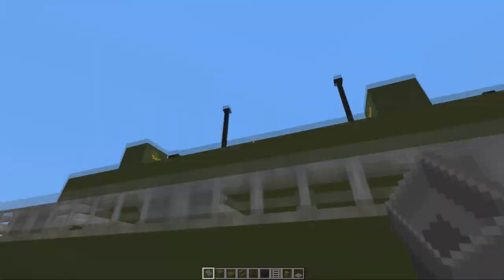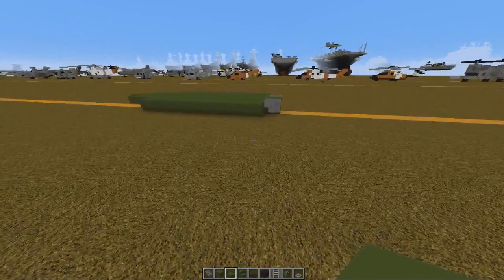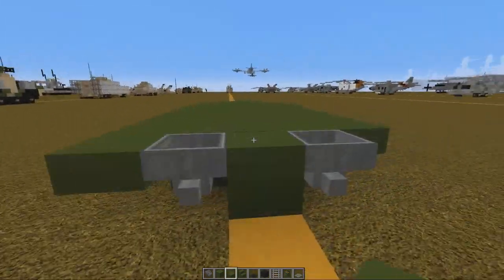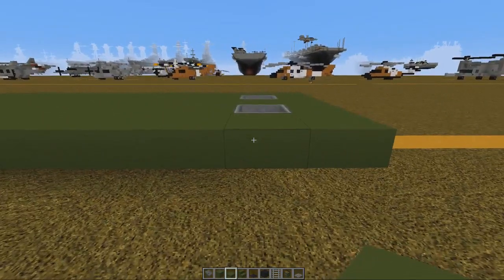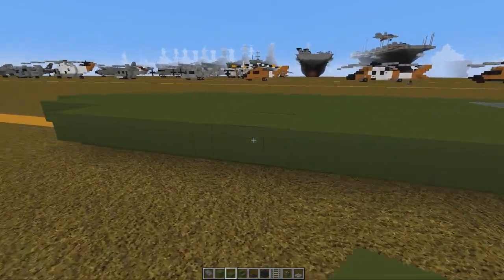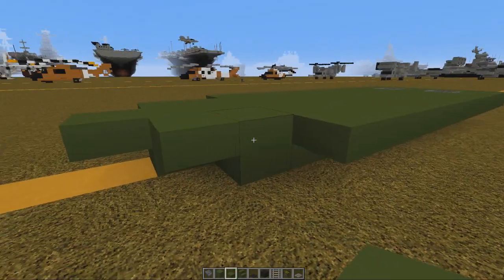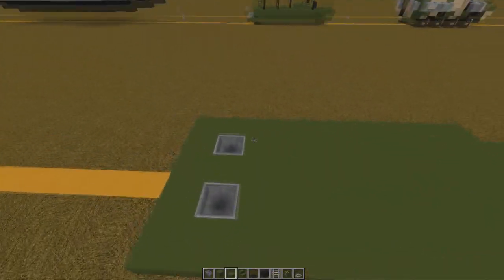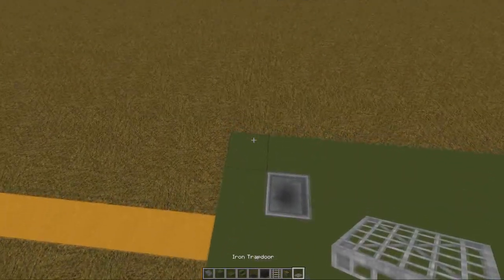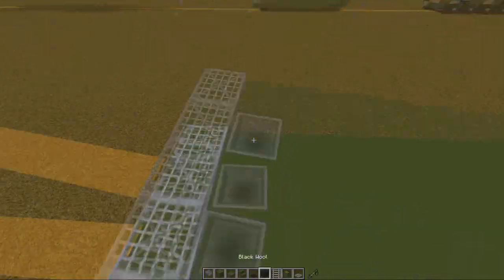Now I've got it. What we're gonna do next is put a slab there, slab there, and then put a side there — just drag it along the back. It should be ten slabs along the side. Then it should be a block, then slab, then slab to the front. Then we're going to put down iron trapdoors along the back — five of those.